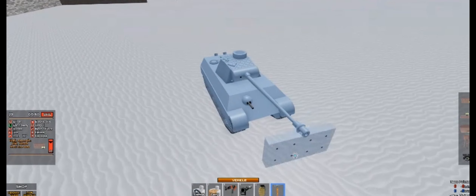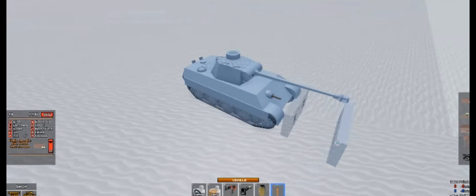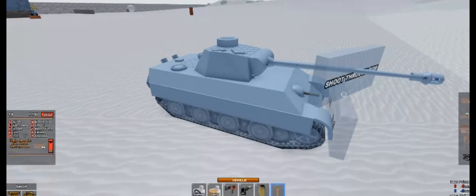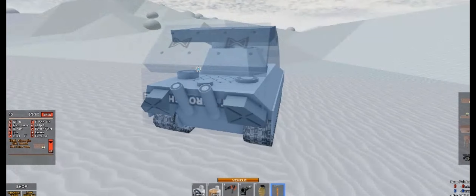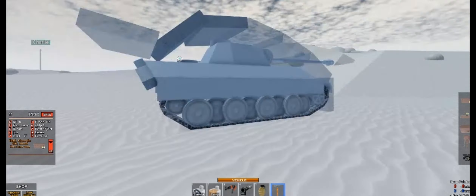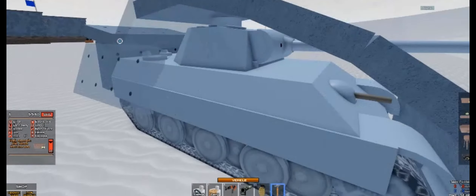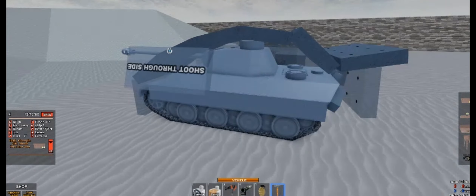First off, you will need a tank — shocker. I haven't tested this with helis but I'm pretty sure it would be catastrophic, so don't try it. Now that you have your tank, you will need to make a standard wall right in front of it — make sure it touches the ground and not the tank. After that, start building a sort of shell around the tank, but make sure no walls touch the tank and that you are very precise with the shape or it might not work.